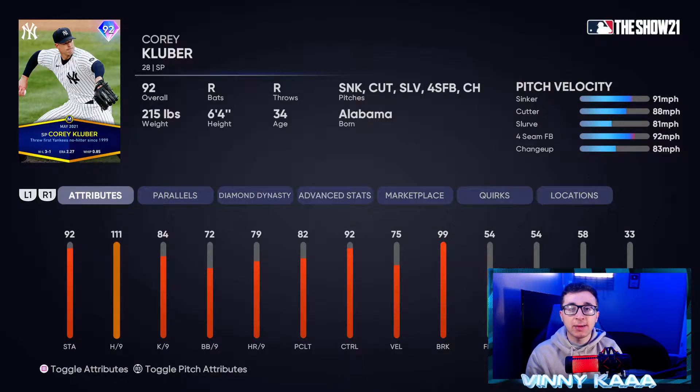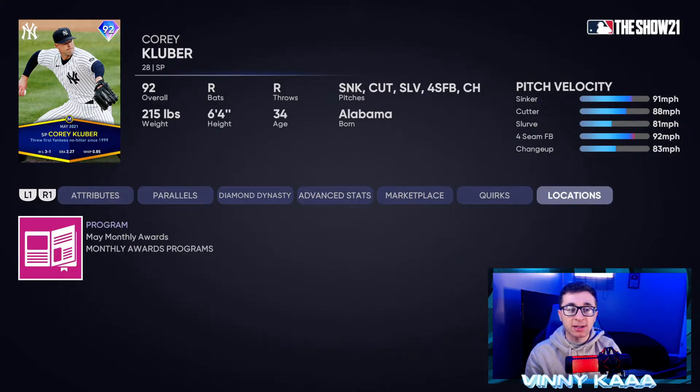Coming in at number 10 to get us started today is gonna be the 92 overall Cory Kluber card. His five pitches to work from are a sinker, cutter, slurve, four-seam fastball, and changeup — a decent pitch selection. 111 hits per nine is excellent; 84 Ks per nine and 72 walks per nine are not the best. His control at 92 is really good. He doesn't have the best velocity, but his breaking stuff — especially his slurve — is one of the best in the game. Go complete the May Player of the Month rewards program to get him.